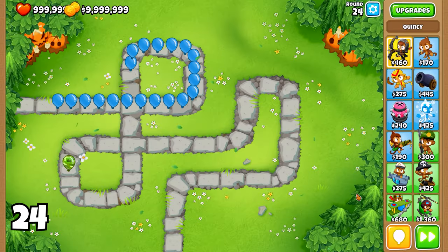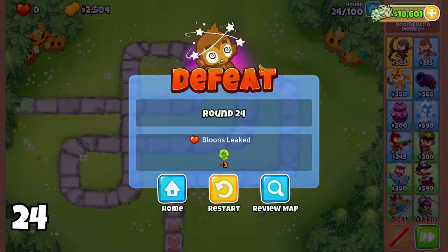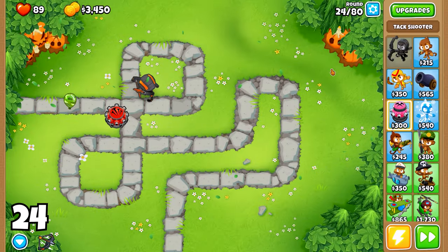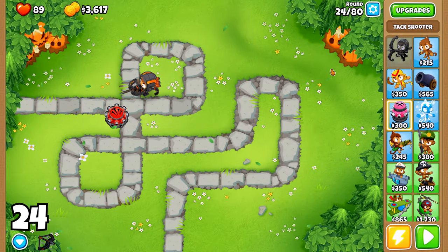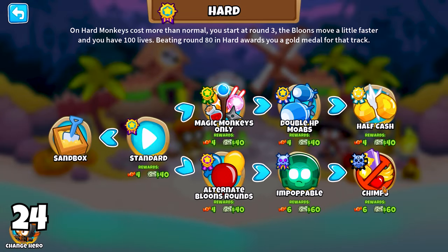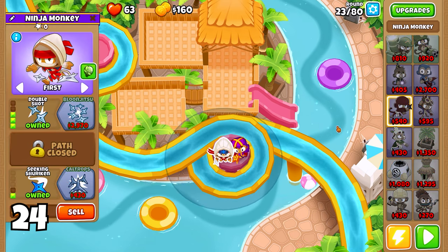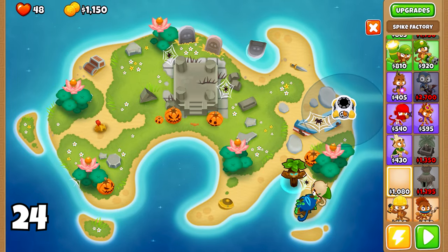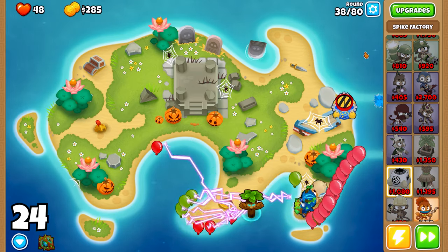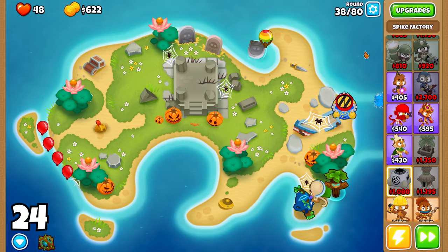Round 24 introduces the first Camo Bloons, which can be tricky if you're not prepared. But fear not — if you've started with a hero that has Camo Detection, like Quincy, this round will be a breeze. While there is only one Camo Bloon in this round, it is crucial to be prepared for Impoppable or CHIMPS mode. A great strategy is to use a Ninja Monkey. Alternatively, a Spike Factory can be a strong choice on longer maps. Keep in mind that you will need to upgrade these towers in later rounds to ensure they continue to deal with Camo Bloons effectively until you get additional Camo Detection.